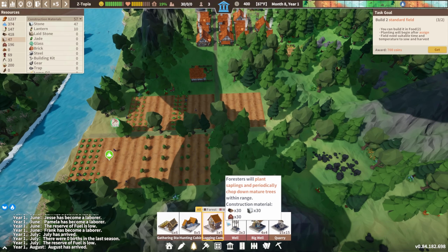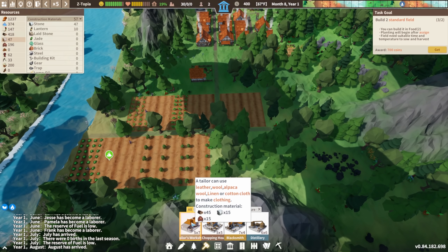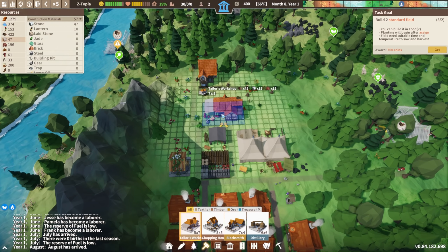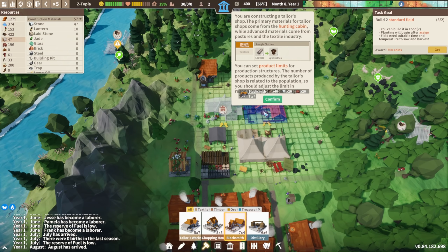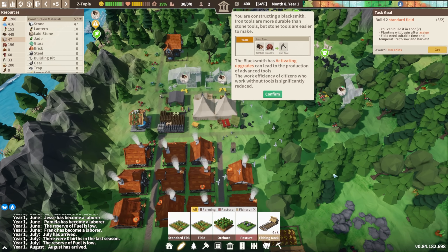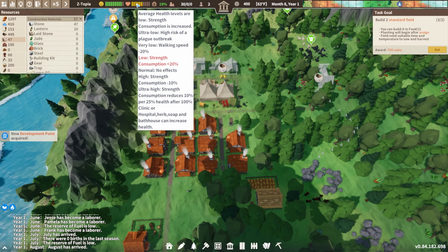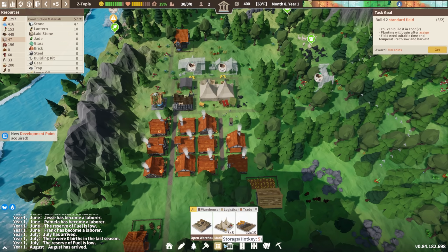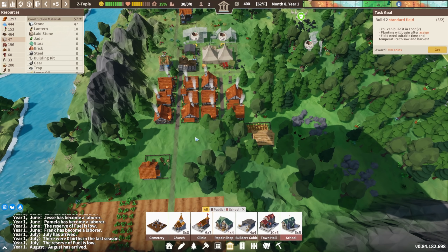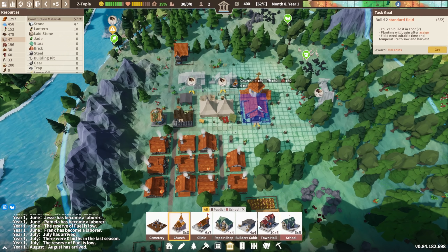We already have the gathering station, hunting cabin, and logging camp. The quarry is in progress. So blacksmith and tailor's workshop are probably needed too. Let's get the tailor there and maybe the blacksmith next to the tailor. What makes planks? We probably need timber and iron ore. Our health levels aren't very good — there was a clinic and stuff. Used to treat disease — yeah we need to get all this going. The repair shop, and the church is gonna be a huge building. Let's get a clinic across the street. A repair shop maintains buildings.